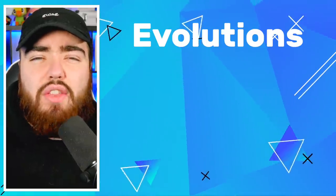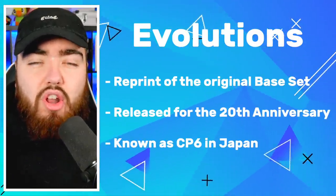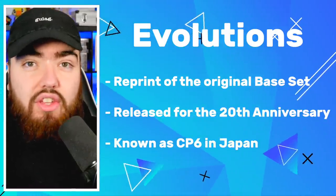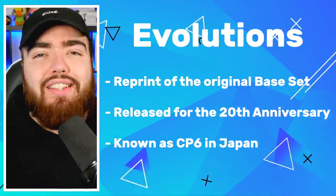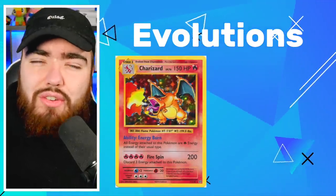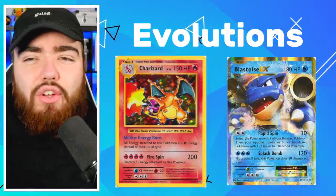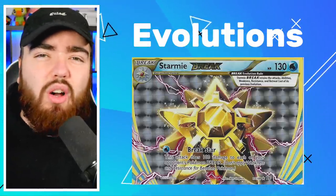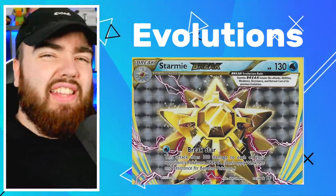Before we begin, let's have a little crash course on the Evolutions set. XY Evolutions is a reprint of the original base set. This set was released as a 20th anniversary special — it was called CP6 in Japan and the reprinted English set was called Evolutions. Many of the favorite holos returned, such as the Charizard. Unfortunately, we didn't get a Blastoise or Venusaur holo, which really sucks. Instead, we got the EX variants of those and some Break cards as well, which honestly are the worst part of the set.